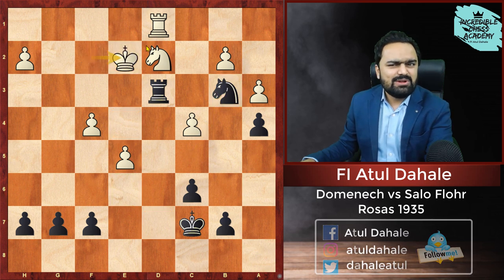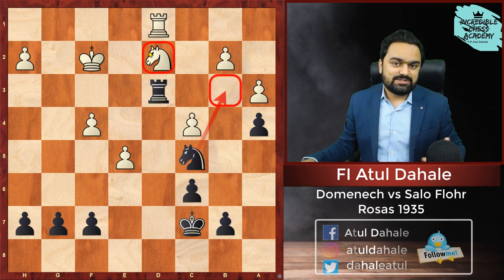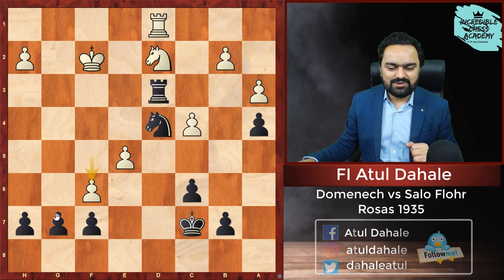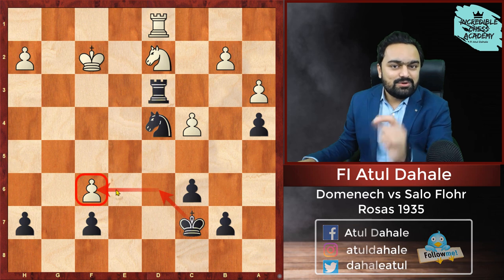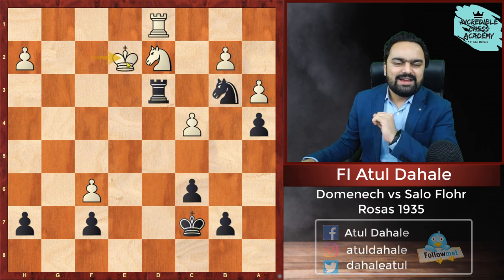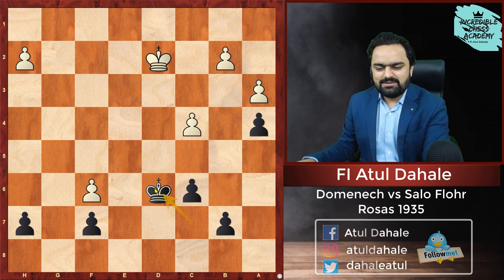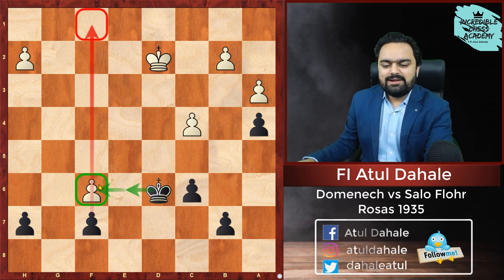With the pawn attacked, it advances to f5. Black attacks the pawn on f5, it advances to f6 — and now the f6 pawn is in the range of Black's king. Black needs to convert into a pawn endgame, so he plays Knight b3. The king supports the knight on d2, then Rook takes d2, Rook takes d2, Knight takes d2, King d2, and King d6. The resulting pawn endgame is winning for Black because the f6 pawn will fall, leaving Black with one extra pawn.